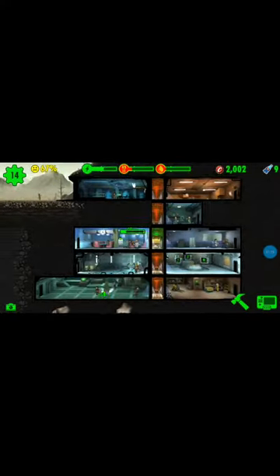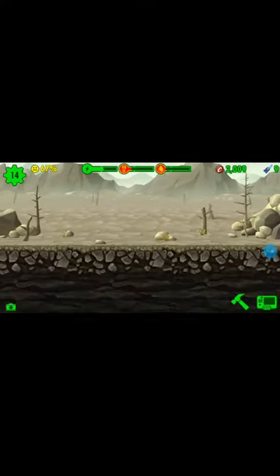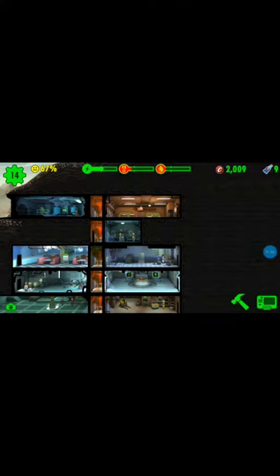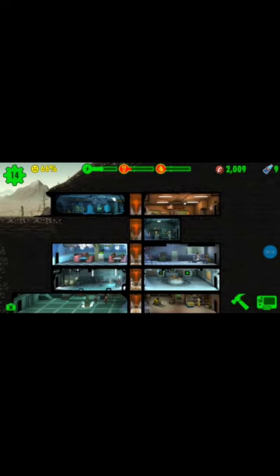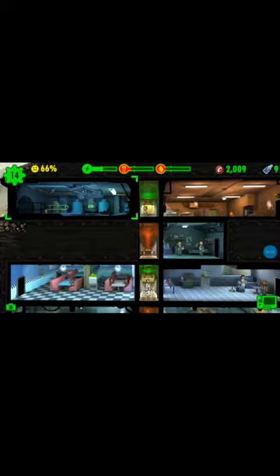Basically, what Fallout Shelter does — this is my current one right now — it brings in dwellers from the wasteland. This is a wasteland. Doesn't it look terrible? It brings dwellers, which are people from the wasteland, and it protects them from the danger of the wasteland. Right now, if you see the little thing that says C on it next to it — 2009 — that's how much money, basically it's called caps. 2000 just to upgrade it? Dang.